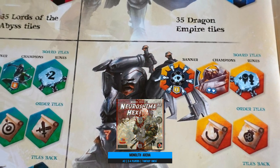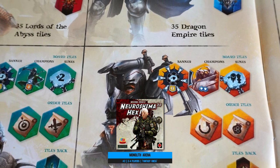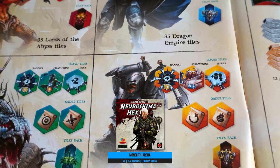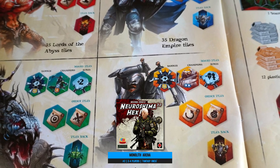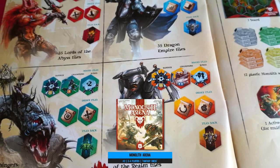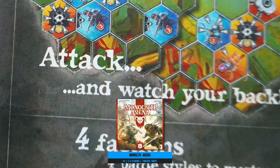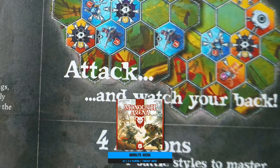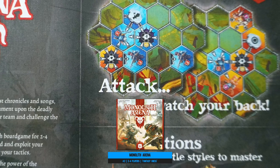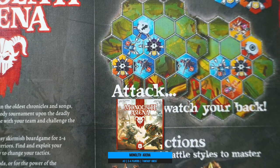There's also a post-apocalyptic version called Neuroshima Hex that incidentally has a lot more content. In either system the battlefield is pretty condensed, and with hex-based tiles and different unit types that have different avenues of attack and specializations — much like you'd expect from different types of units — all of this is wrapped in a tightly bound set of rules and a pretty package too.